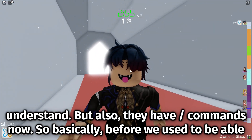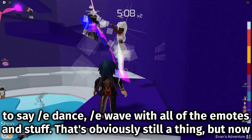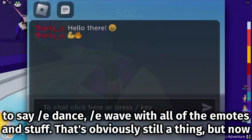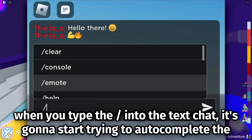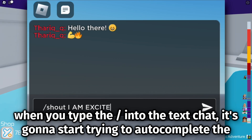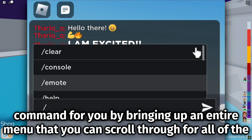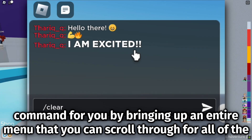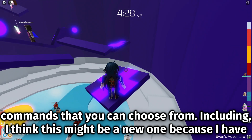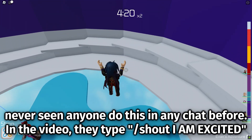They also have slash commands now. Before, we used to be able to say slash e dance or slash e wave with all of the emotes. That's obviously still a thing, but now when you type the slash into the text chat it's going to start trying to auto-complete the command for you by bringing up an entire menu that you can scroll through for all of the commands you can choose from.